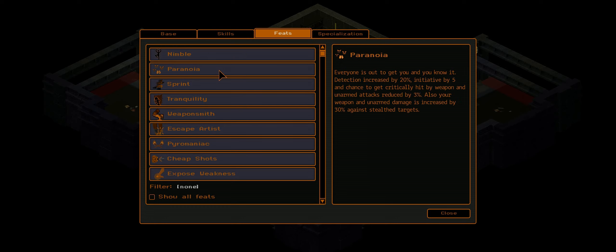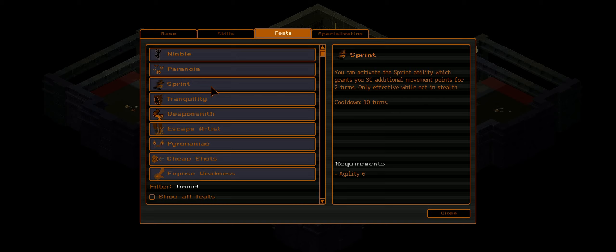Paranoia makes up for having a low perception skill, giving us a better chance to detect traps and stealth targets. Our detection is increased by 20%, and this also gives us 5 extra initiative. Sprint gives us the movement points we need to get away or get close to targets. Tranquility — assuming we haven't taken any damage — reduces the action point cost of all psi abilities by 5 while at full health, making some very cheap temporal manipulation abilities effectively free. Weaponsmith gives us 5% extra crit chance with all melee weapons we craft. We're using spears and daggers, so we benefit from that.